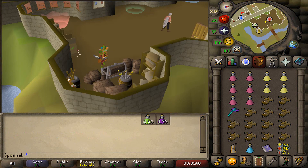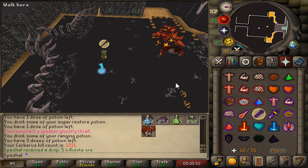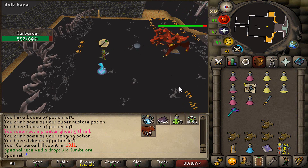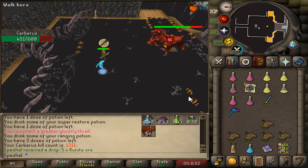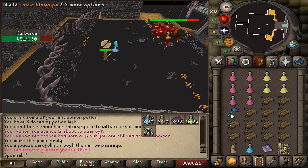For each of the different combat style methods to kill Cerberus, I recommend bringing Thralls along with you if you have them. Thralls will do more damage in total than the two food inventory spaces that the book and pouch take up. If you're one defense, I recommend praying Range the entire fight instead of praying Mage. I know that the wiki suggests praying Magic, but that is not the best prayer for one defense pures — Cerberus's range attack has a better chance to hit you, and with one defense it seems to hit every time and hits really hard. If you're using one of the recommended gear setups, Cerberus actually has a lesser chance to hit you with his magic attack due to the high magic defense bonuses. As you can see in these clips, Cerberus is hitting zeroes on me with his magic attack while I'm praying Range.